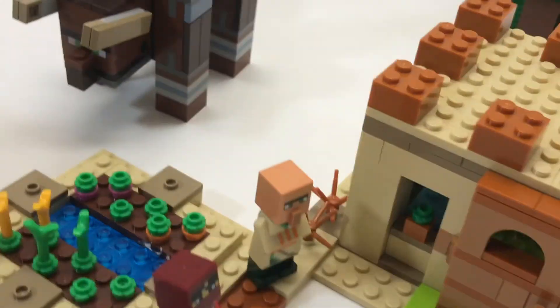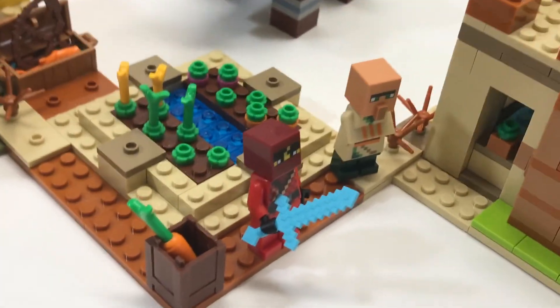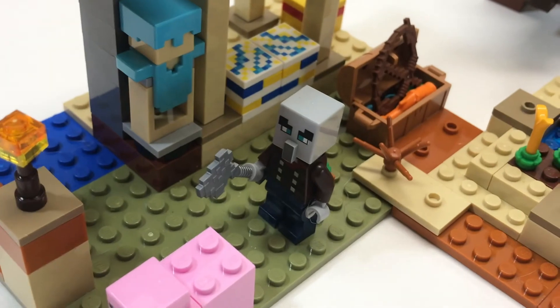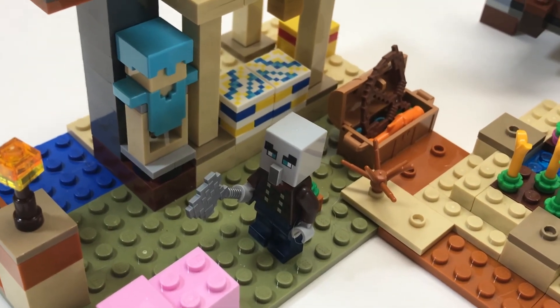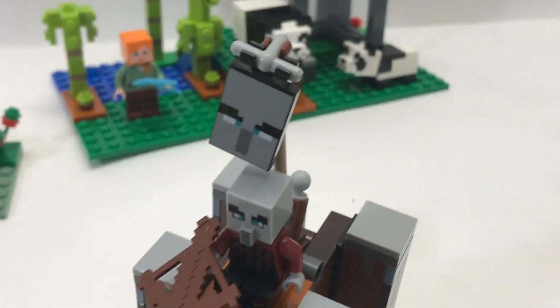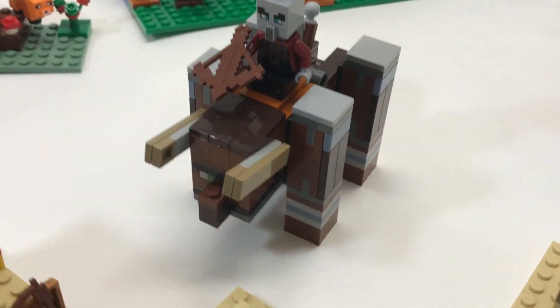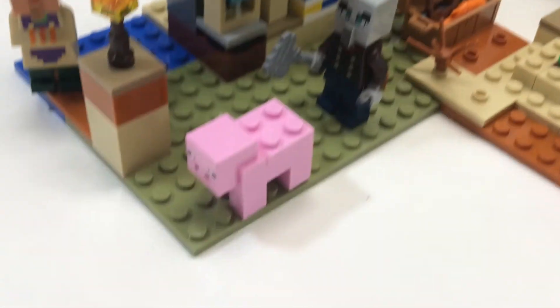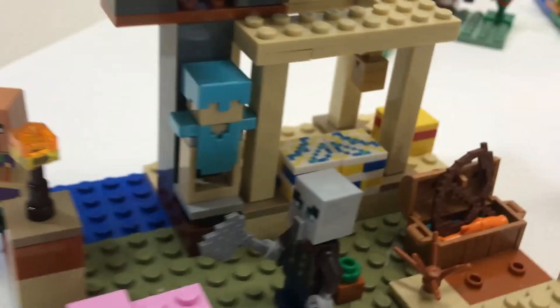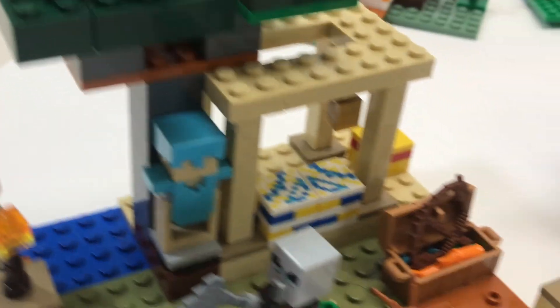The Illager Raid includes two villagers, one new special character — Kai from Ninjago — a vindicator, and another pillager who has the banner, making him the team leader. This set also includes a ravager, a cat, and a pig. This set is awesome — I really like the features in it.